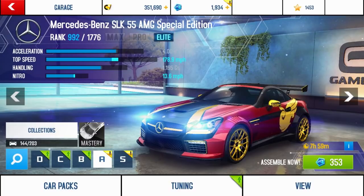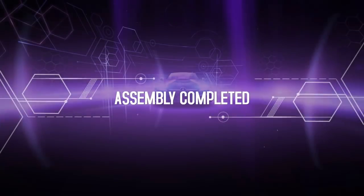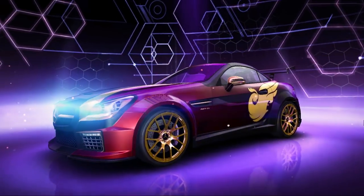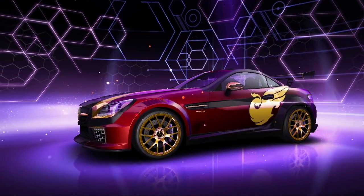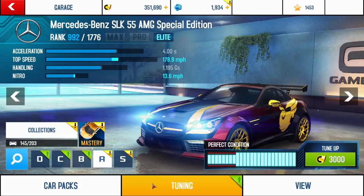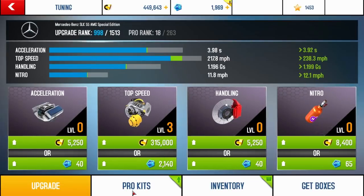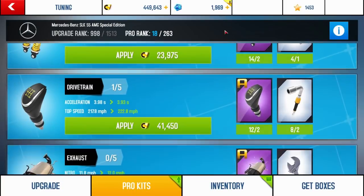The reason my rank is slightly high is because I upgraded top speed to 1 in the cup when it first came out. And then 8 hours later the SLK finally finished assembling. This was probably the nicest car I've ever gotten in Asphalt 8, except maybe the Vulcan — I still really like my Vulcan. So I tuned up the car to a rank of 1065 with a tuning of 0300, and in Pro Kits we have 1010.